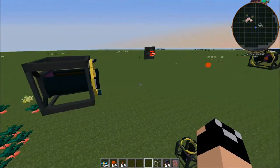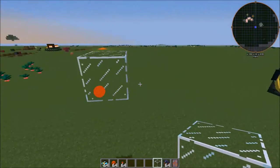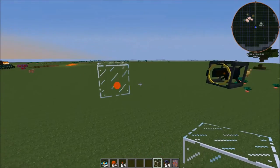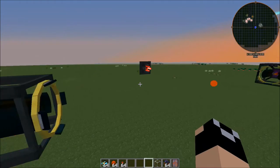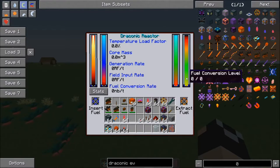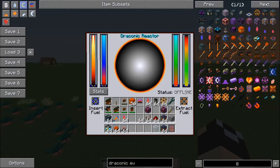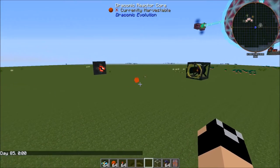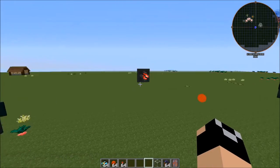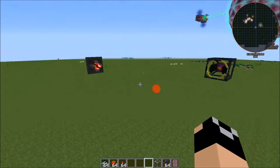Now if we right-click on this stabilizer, you'll notice it doesn't open up a GUI. That's because there's an issue — whenever you have blocks in between the stabilizer and the Draconic Reactor Core, it's going to act up. Just put your reactor core down last. Now if we right-click, we get this little GUI. The Draconic reactor status says offline — make sure it says that. Sometimes it will say 'not a valid setup'. If it does, and you've set it all up correctly with the same distance for stabilizers and injectors, just remove your reactor core and replace it, making sure there are no blocks between your stabilizers and the core.